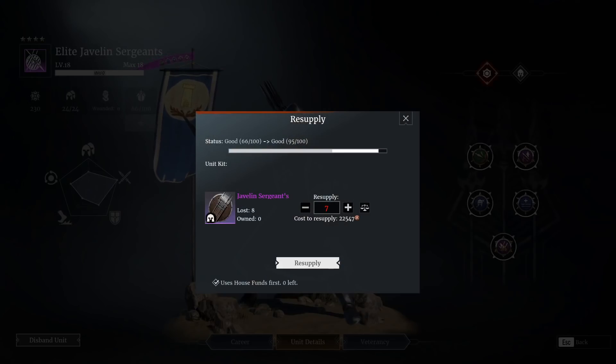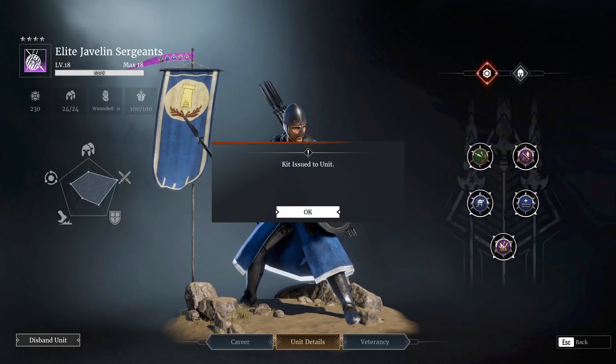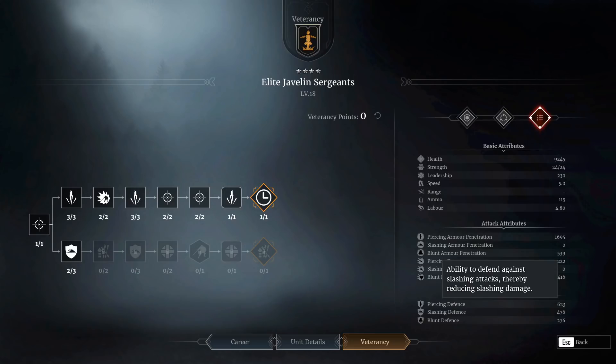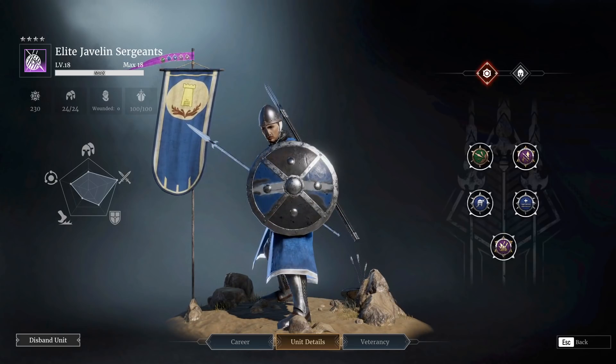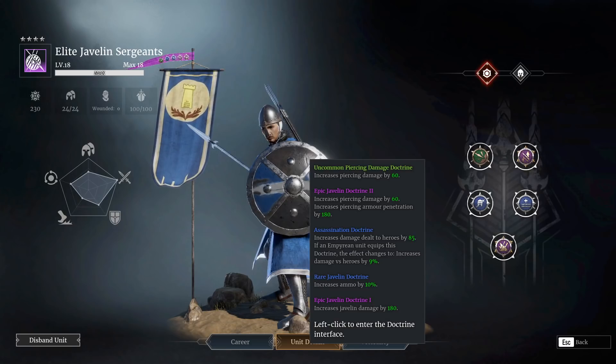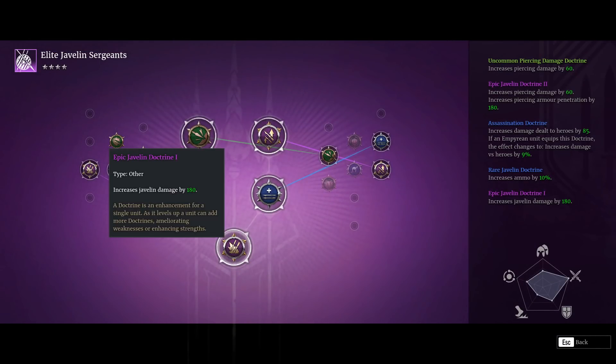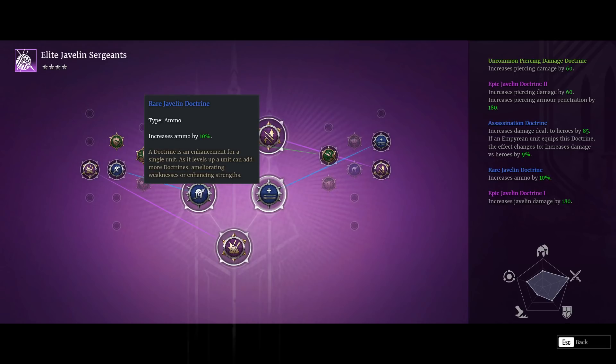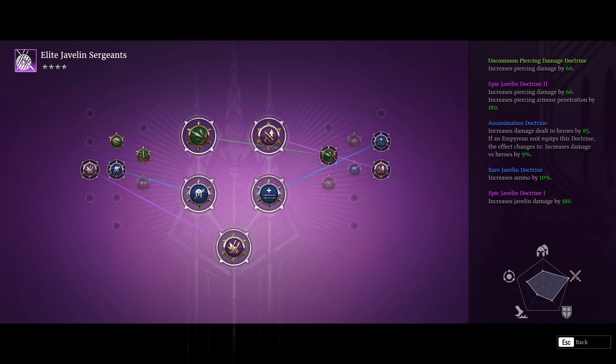Elsewise, it's a Javelin unit. The cost is a little bit higher at 3200 bronze, but nothing too shocking. Defensive stat-wise: 9200 hit points - nothing special; 600 piercing defense - okay against some low-tier archers, but they'll still stack up bleed quickly from things like Namkhans; 470 slashing defense - not really going to do a lot for them. Doctrine-wise, I'm still missing one of the Javelin doctrines, but I now have the increased damage one by 180, the increased piercing AP and piercing damage, and the increased ammo. Let's hop into battle and see how we've been getting on.